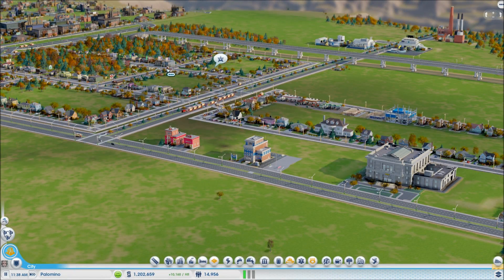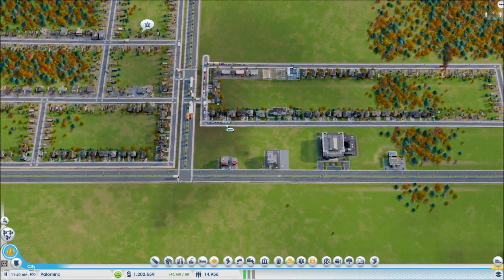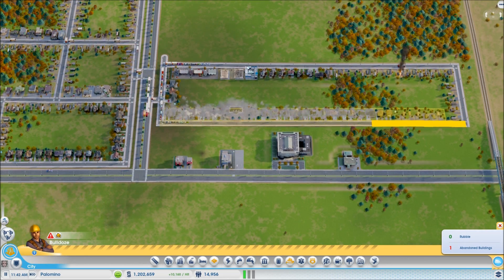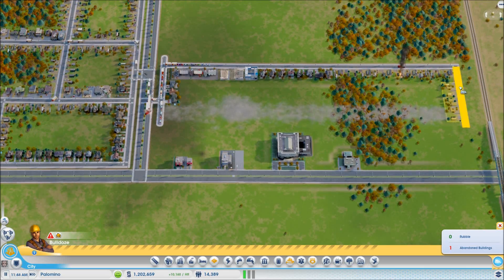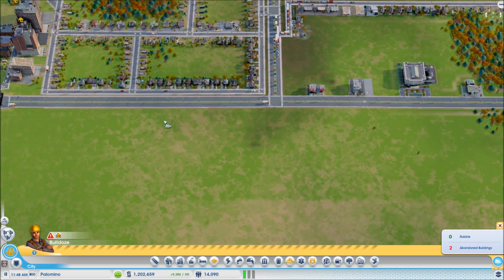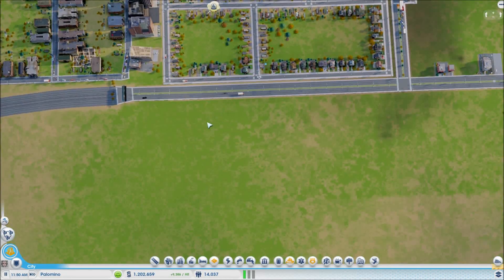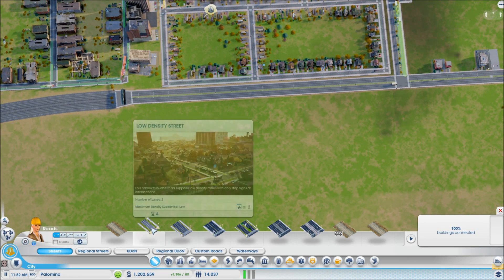Hello everybody and welcome back to modded SimCity with me, the Trunkleton. First off, we need to get rid of this area — it was just a test area. Bulldozer, are you kidding me? It's on fire! It just started to rain. What I want to do is get this area back to the way it was — median wealth, that's what was meant to be in this area.